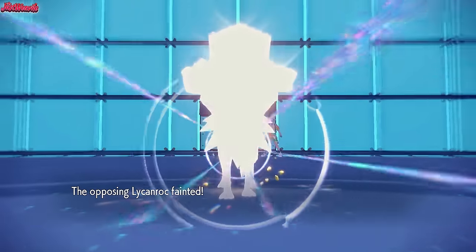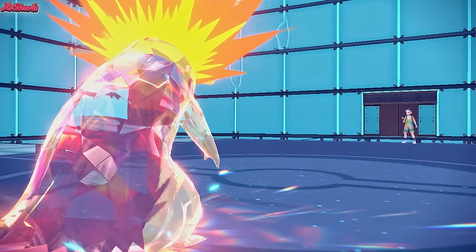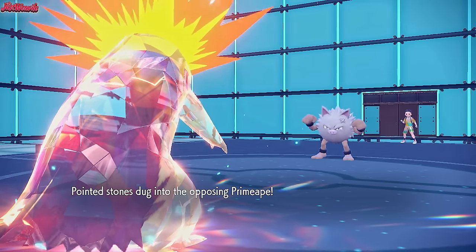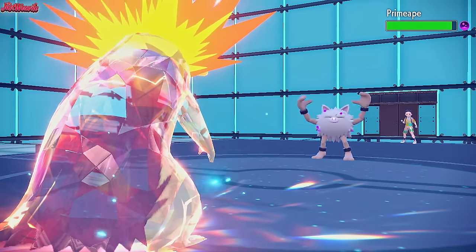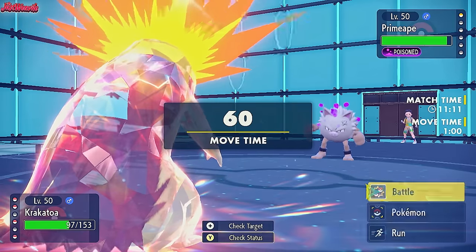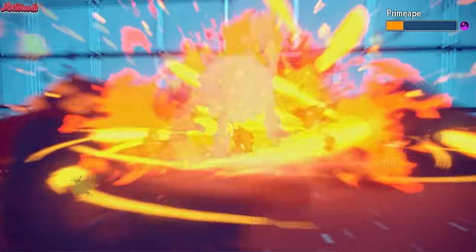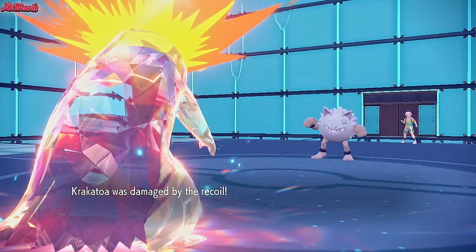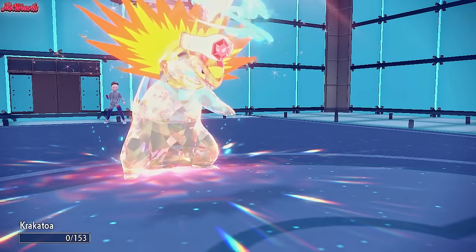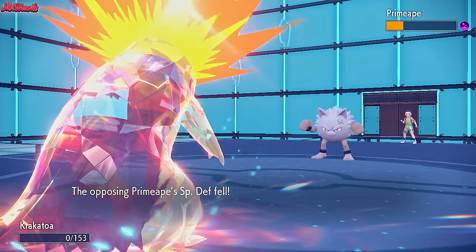Now we just need to take out the Primeape. Primeapes are normally specially defensive with Bulk Up and Eviolite. Primeape comes in - pointed stones dig in and they get badly poisoned, which is great. So we know Primeape is on a timer. We go for a Flare Blitz - that's some damage to an Eviolite Primeape. They go for Close Combat which takes us out unfortunately, lowering their defences. Typhlosion didn't get to finish the game, but it punched holes in the team.